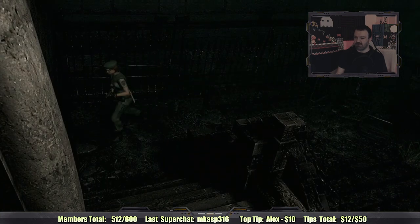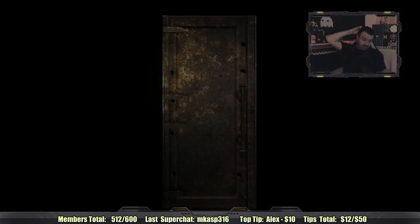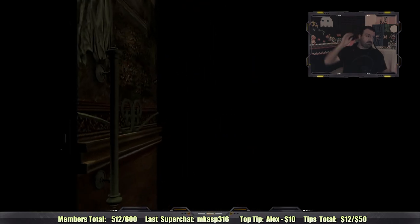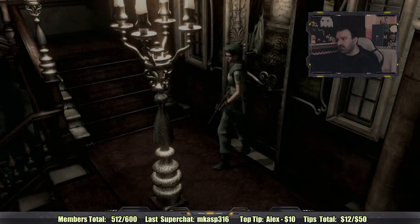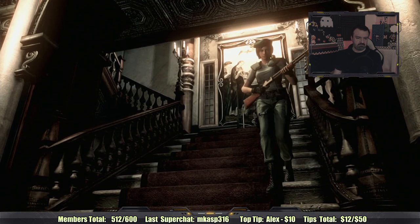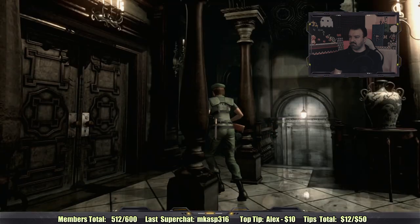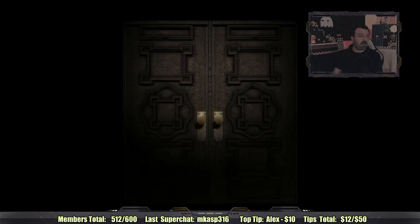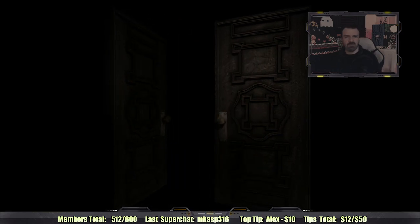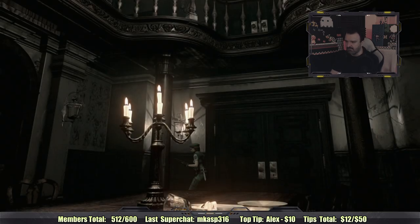Gotta love these camera angles. Okay, we're back — Moonlight Sonata time! Thank goodness we have a path to a save room now with no enemies in it. It's a little convoluted — actually, we go upstairs. That's right, we go right upstairs. No problem.